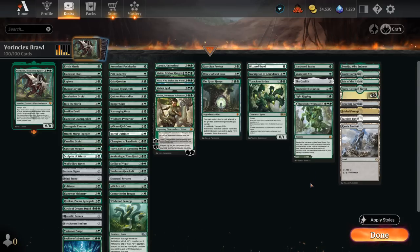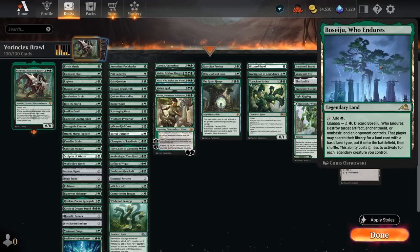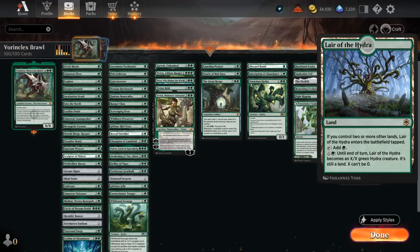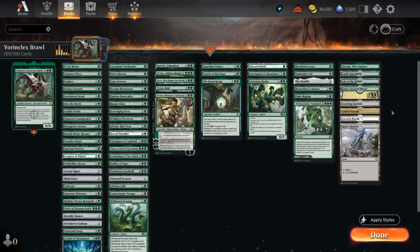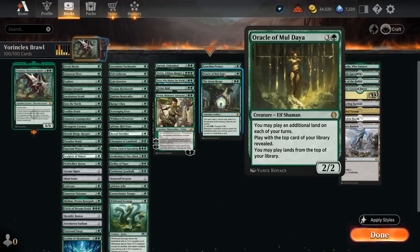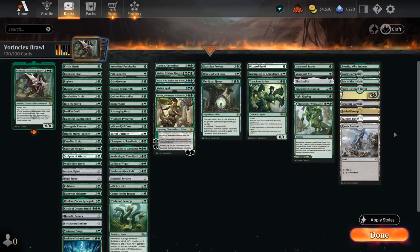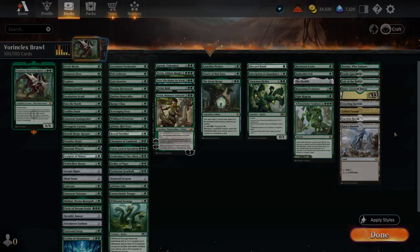Our mana base has a few goodies: Castle Garenbrig also makes it easier to play Vorinclex a turn ahead of schedule, Boseju for a bit of interaction, Lair of the Hydra as well as Crawling Barrens and Faceless Haven as creature lands, Fabled Passage mostly to synergize with Oracle of Mul Daya to shuffle our deck, and Karn's Bastion helps us proliferate. By proliferating we can choose any number of counters — including +1/+1 counters and loyalty counters on planeswalkers — and put an additional one on that permanent, which can also be doubled by Vorinclex. That's our deck — let's jump into some games.